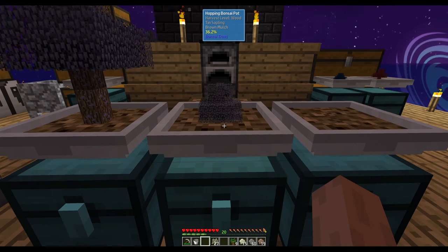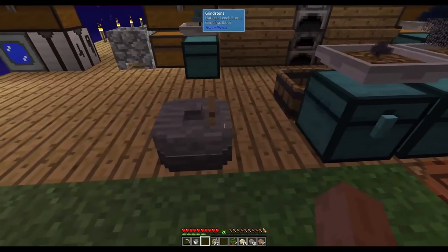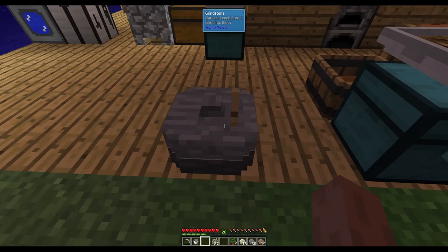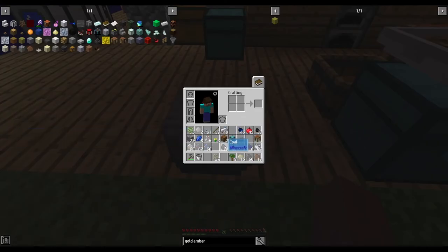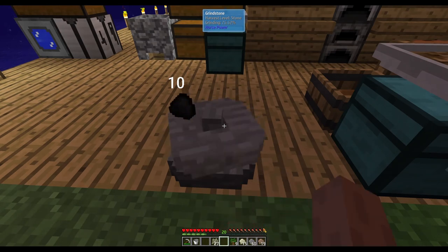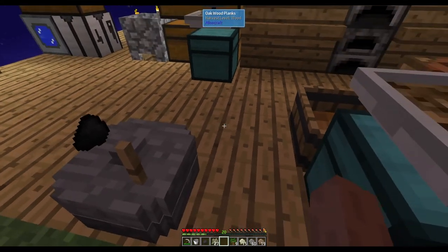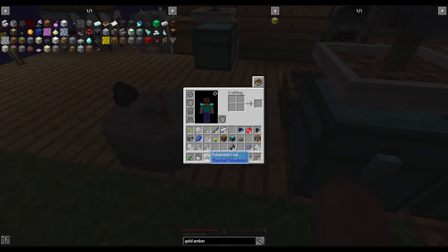Finally, for the silver sapling we need some light grey dye, and for that we use the grindstone. Take a piece of coal, pop it in the grindstone, and keep turning until it's pulverized. Take the pulverized coal and some bone meal — that gives you grey dye. Then put the grey dye back in next to more bone meal and you get light grey dye.